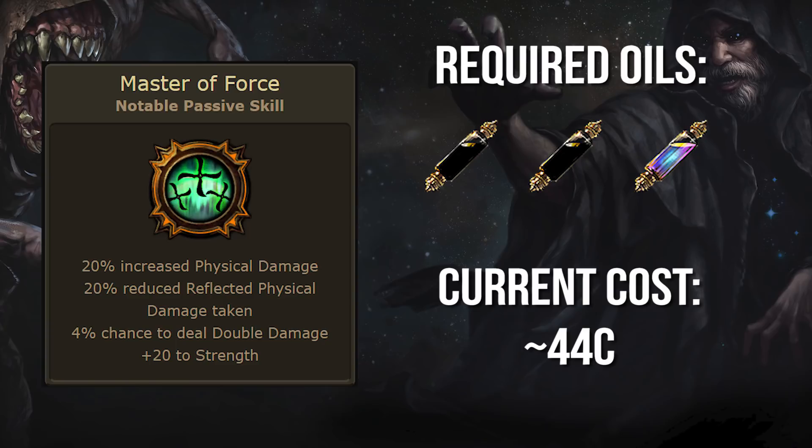Starting off with one of my personal favorites, we have Master of Force. This node is relatively powerful for pure physical or conversion builds, provides a nice bit of strength to help meet gear requirements, and gives you a global 4% chance to deal double damage. If you have no other sources of this stat, which is often the case, this is basically a 4% more damage multiplier.